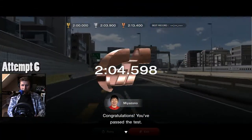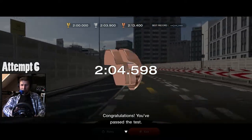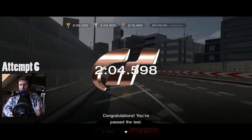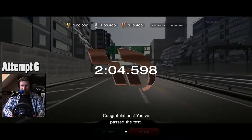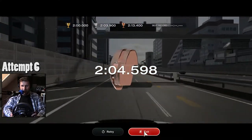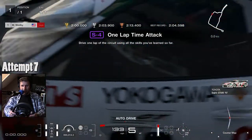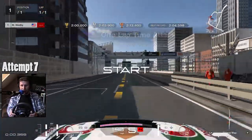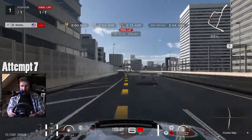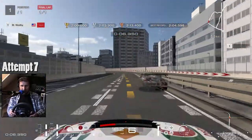A 204 — I only have to shave off four seconds. That's not bad. I saw the bronze time was 213, so I assumed I'd need to shave off like ten seconds, but four seconds is very doable. That's the first successful attempt — getting a loose idea of the layout of the course.